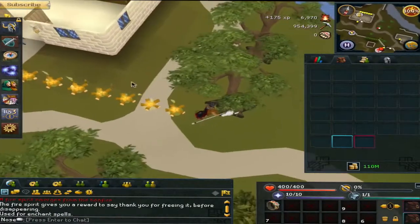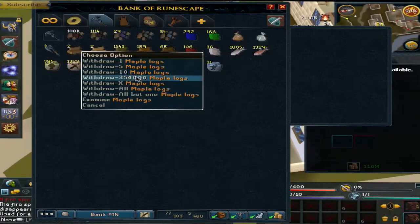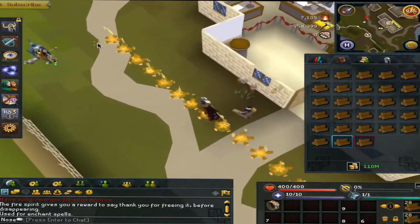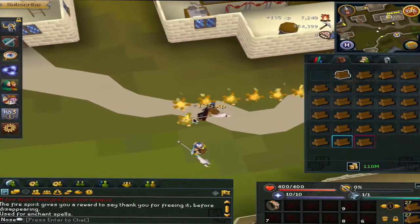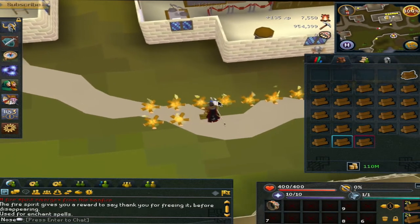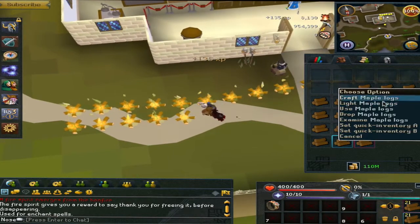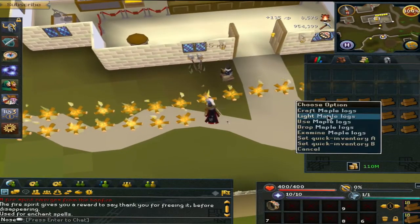I'm kind of bad at it right now, but it gets easier after the first line. So when you go for your second line, you want to get out more logs and go back to the top of the line. You want to start it the same, but instead of using the maple log on the fire you just built, you want to use it on the one beside you that you made in the last line. Then you light the log and light two logs, then bonfire one log, and repeat. After you do one line and use the fire there, it's a lot easier because you don't have to wait for the fire to appear — it's always there, so you can pre-click it.